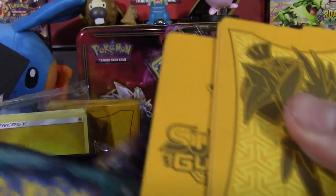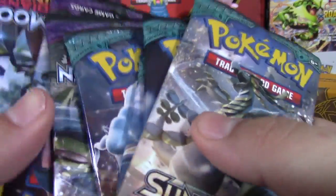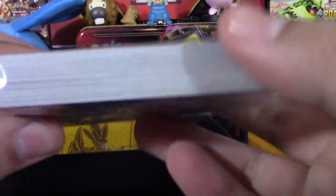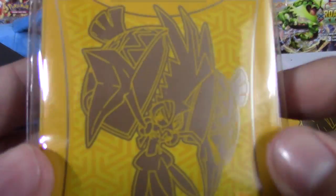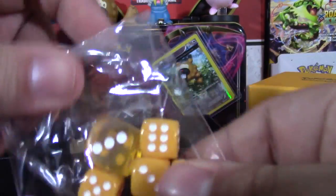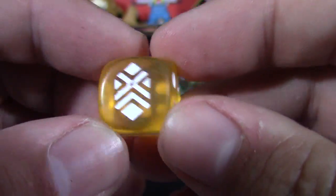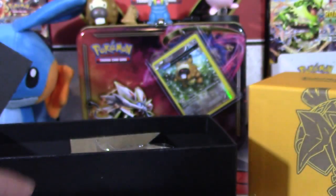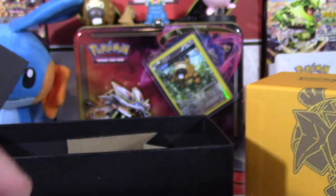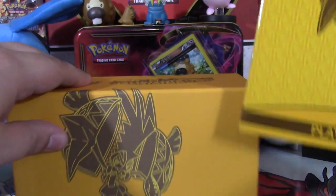We got a card code for online, four dividers showing what each side looks like - very cool. Then we have eight packs of course, some basic energy cards - five of each - very cool. Some very cool Tapu Koko sleeves, I'm using these at the pre-release tomorrow. Holy crap, that's a good idea. Then yellow dice - I think there's one less than usual. I'm actually going to open this up and start using this yellow one because it's really cool. Transparent dice, GX poison burn counters, and cardboard for the cardboard collection as always.